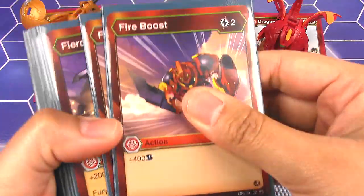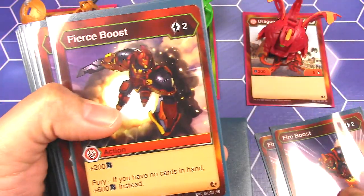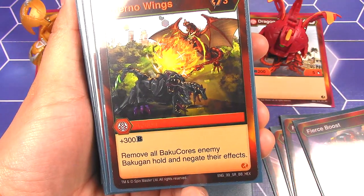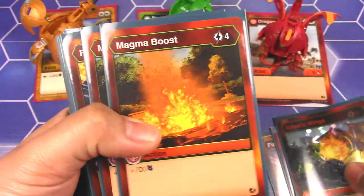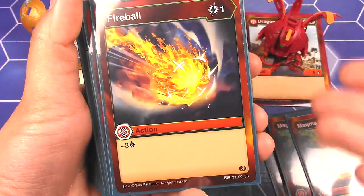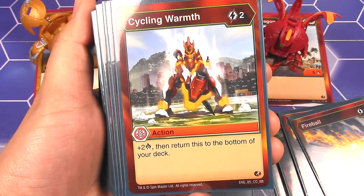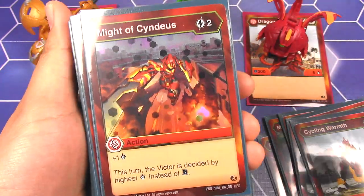Let's start off with Pyrus. I have Fire Boost — I have two of them, plus 400 B power. Fierce Boost, plus 200, and with Fury I have two of those. And then Inferno Wings, plus 300 B — remove all Bakugan the enemy Bakugan hold and negate their effects. Magma Boost, 700 — I run two of those. Fireball: for one energy, plus 3 damage. Got two of those. And I'm running two Cycling War, plus 2 — return this to your deck so you don't waste it and you just keep using it over and over again.